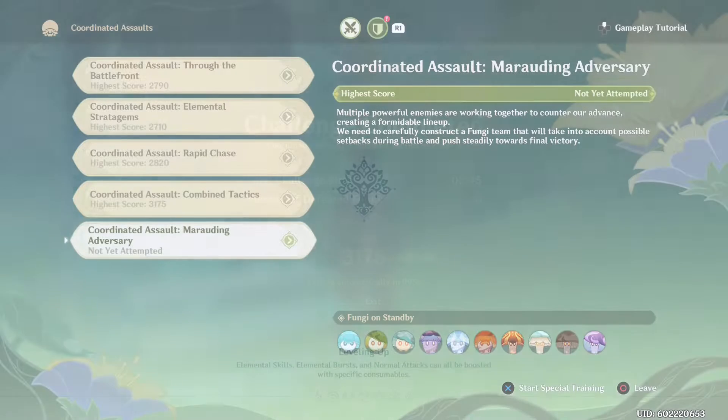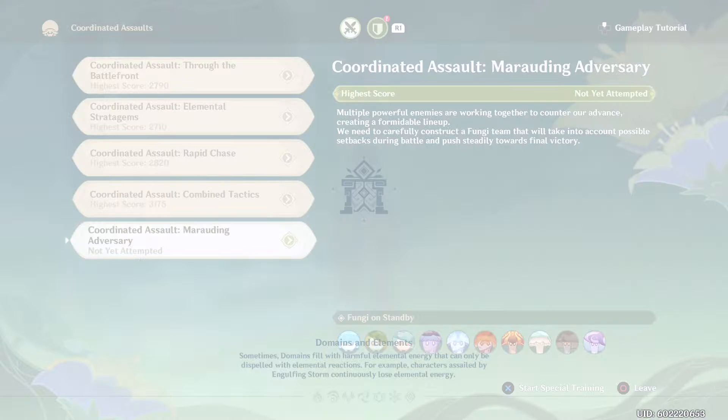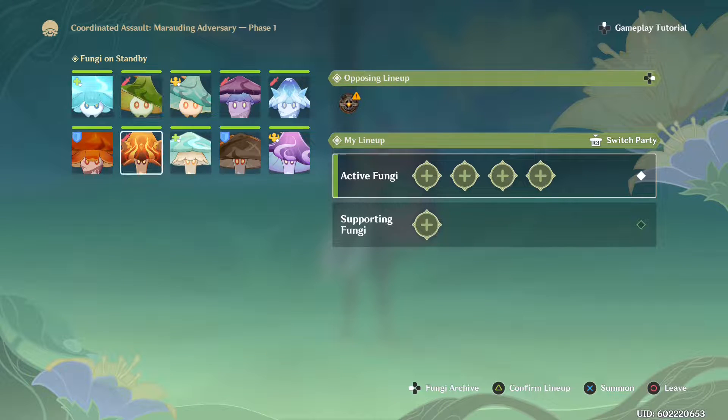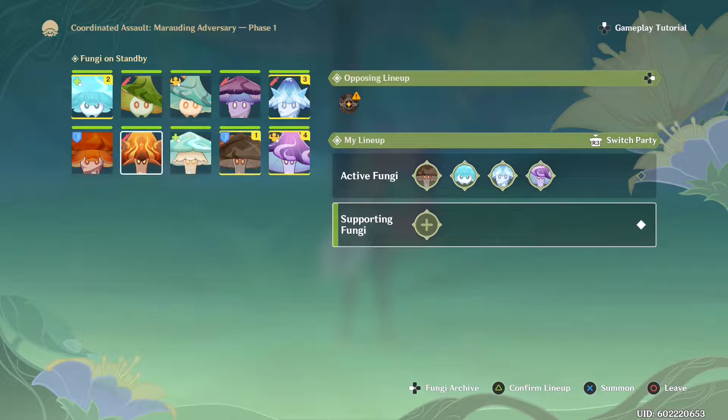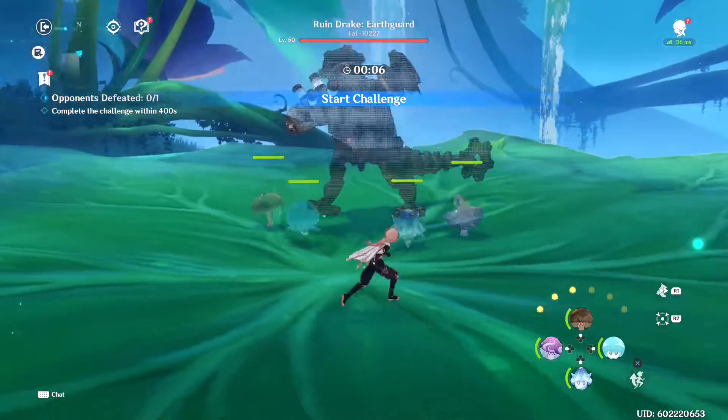That's definitely enough points! The fifth and final Coordinated Assault is 'Marauding Adversary.' Multiple powerful enemies are working together — the description says to carefully construct a fungi team that accounts for possible setbacks and pushes steadily toward final victory. Starting now. They're throwing Drone Drake and Earth Guard at me. Crasher Basher and the healer are obvious choices, plus Cryo and one more. I'll confirm the lineup.